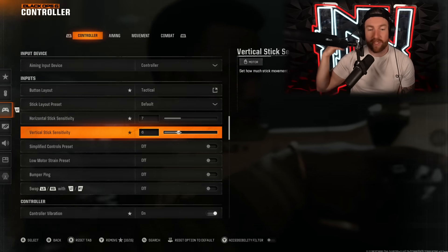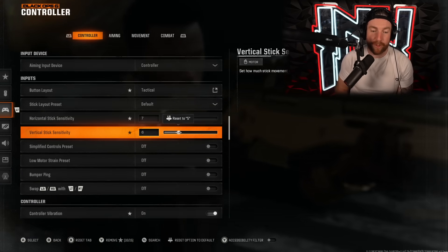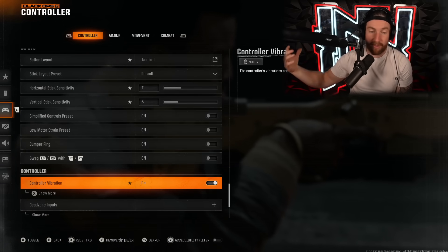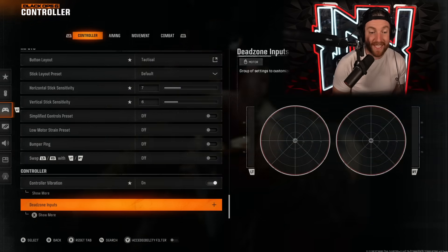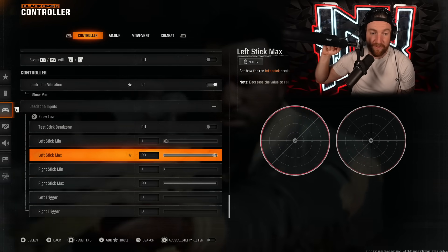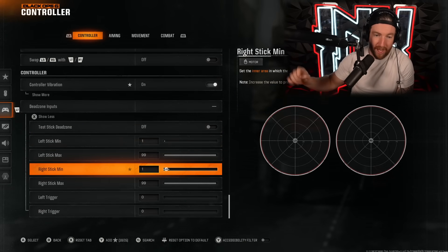I have a higher horizontal sensitivity than vertical. This is because players in this game move faster horizontally — sliding, diving, things like that — whereas vertically they do not. Also, I find having a lower vertical sensitivity helps me get headshots. I don't have controller vibration, so you're normally going to want that off, but it's up to you. Dead zone inputs were reset for me, all the way up to 15 on my right and left stick, and it was making my aim feel way, way off.